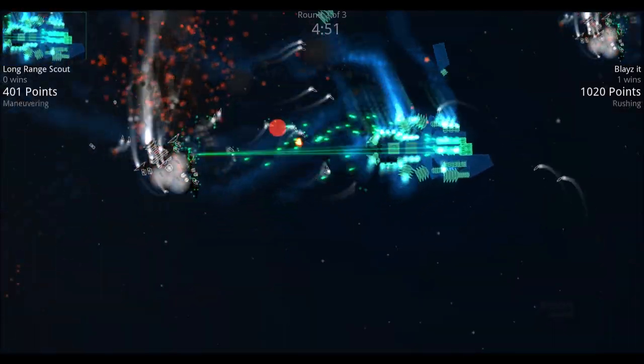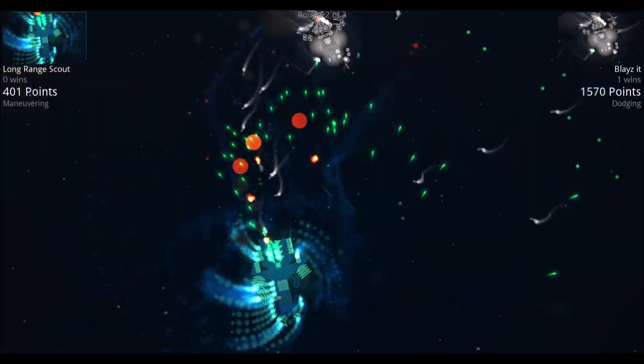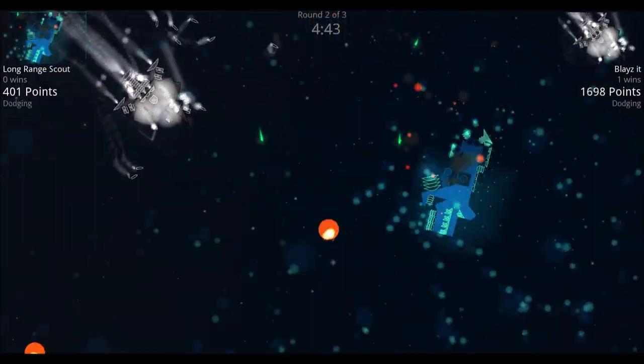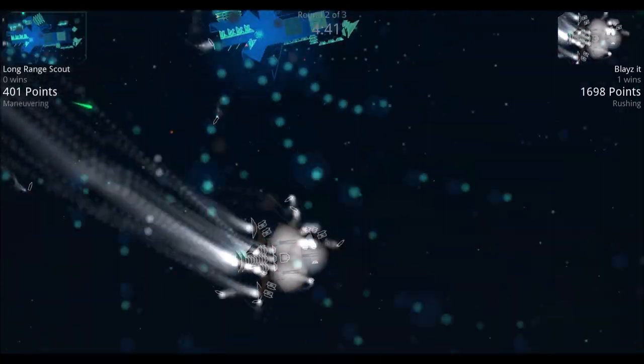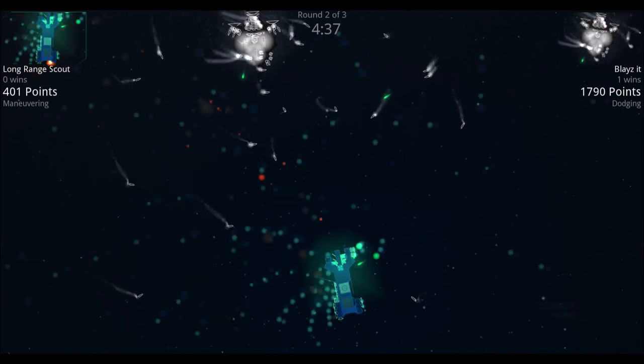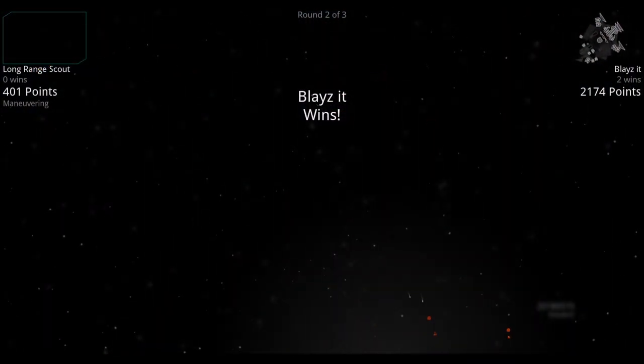Blaze It sneaks up from behind on Long Range Scout and pounds away with missiles. Long Range Scout starts spinning out of control, appears to lose most of its turrets, and Blaze It wins the round.